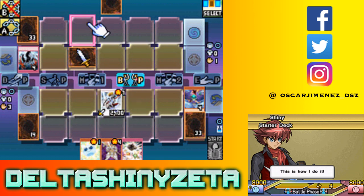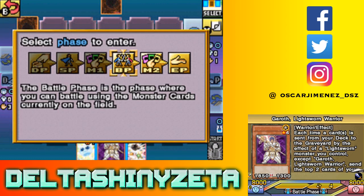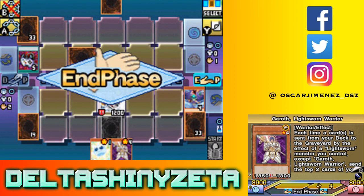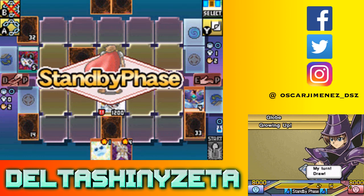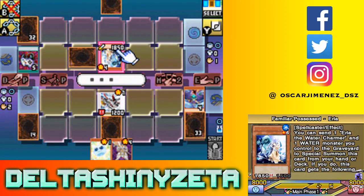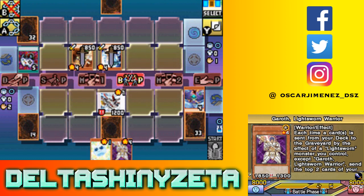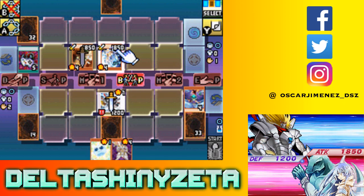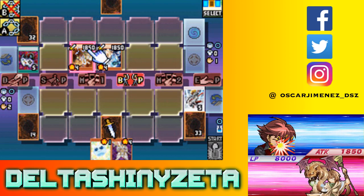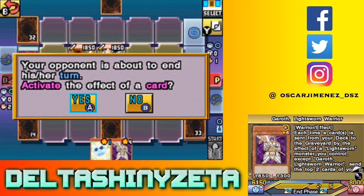How much defense do I have? That's not good - I mean you didn't use up all your resources, but still I'm in a really difficult situation because now you're gonna destroy me next turn with your Familiar Possessed. Now you're gonna have another one. I only have a Garoth in hand. I am running out of resources too. You just keep top-decking Familiar Possessed - this isn't good.